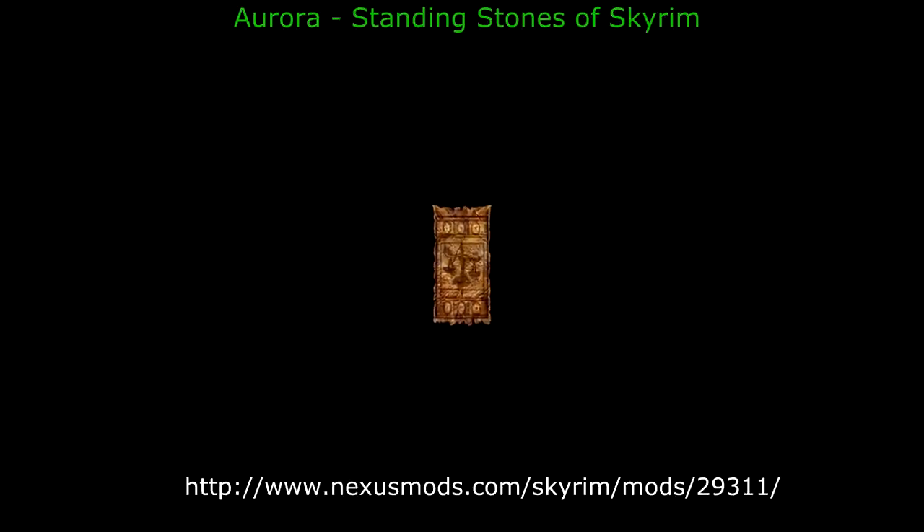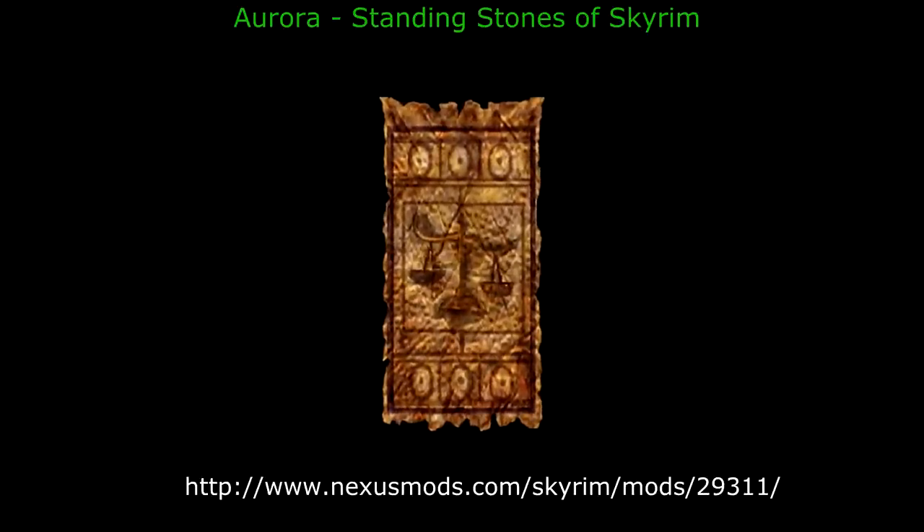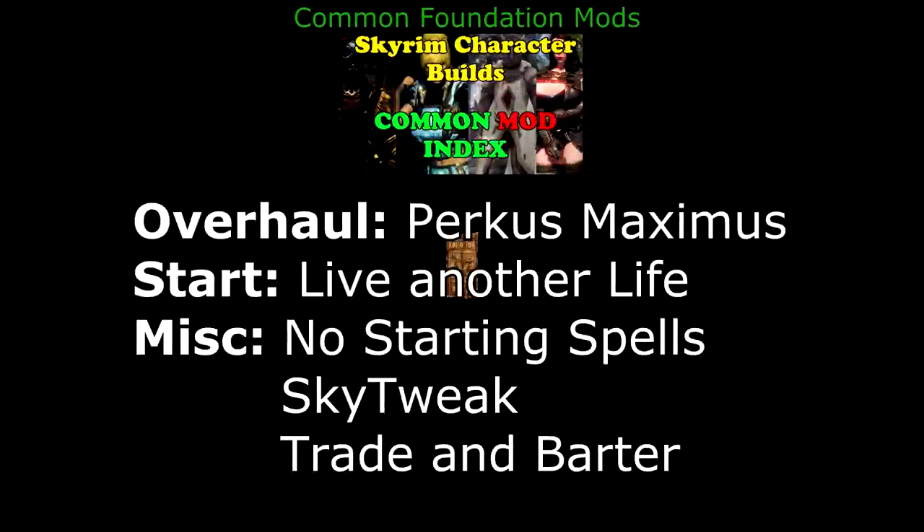The revamped Thief Stone is going to allow you to do quadruple damage against an enemy that has 25% health or less, allowing you to finish it off. The overhaul for this build is once again going to be Perkus Maximus — there are very important light weaponry, sneak, and dexterity perks you're going to want for this build. To start you off as a refugee on Raven Rock, we're going to be using Alternate Start: Live Another Life. No Starting Spells is going to remove your heal and flame spell — your character will only start with the Lightning Spark spell. This is important because we want your character reliant on potions; you will not be using Restoration. The character setup will contain some fine details that need to be applied to your character, done through Sky Tweak.